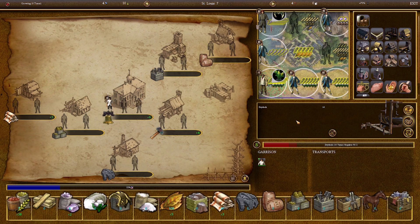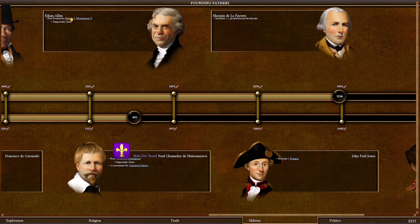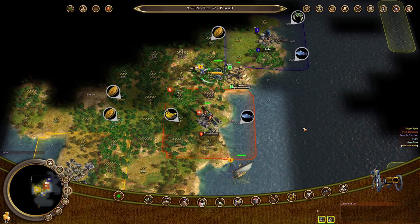Tip 2: Don't take every founding father that you have offered to you. As tempting as it is to take all of the bonuses, some of them just aren't very good, and spending points on them will ruin your chance to get better founding fathers later. It's better to have a dozen great founding fathers than two dozen mediocre ones.